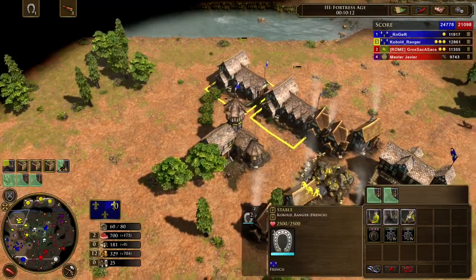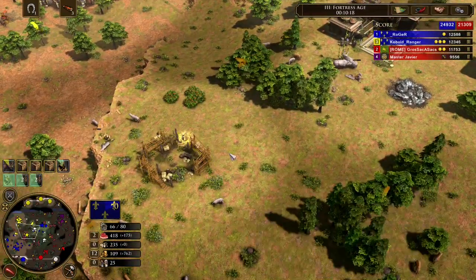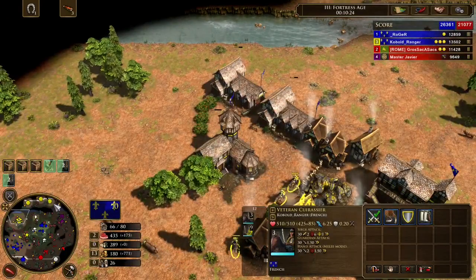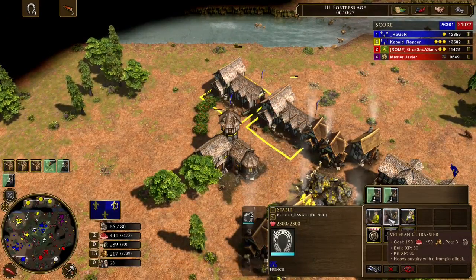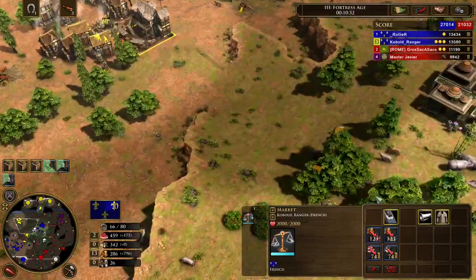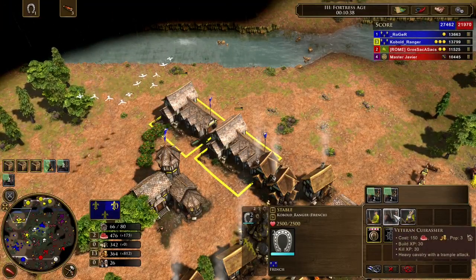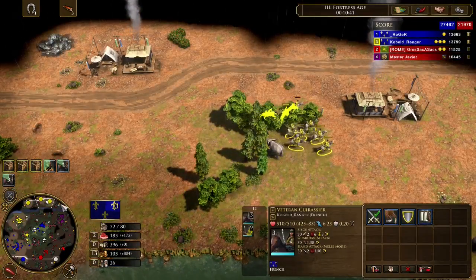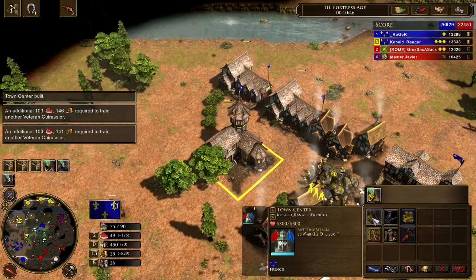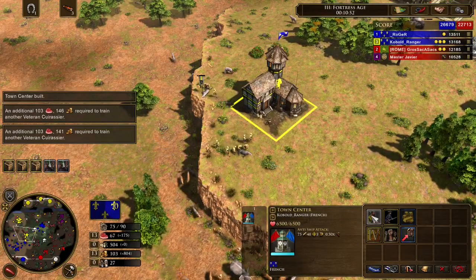I could upgrade those Hussars but it's probably not worth it. My eco is booming — already four cuirassiers, probably going to get eight total plus the original three. It's just an OP army, and it's like 10 minutes 30 seconds. I really want to get a lot of eco by getting those town centers up. Don't wait too long getting wood from your TP passes, because eventually you'll need to switch them to coin — you want that wood ready by the time you reach Fortress Age to build all your TCs.